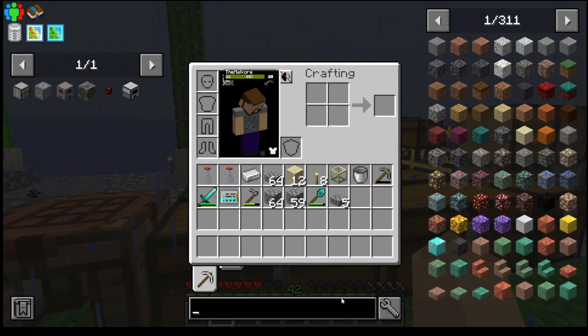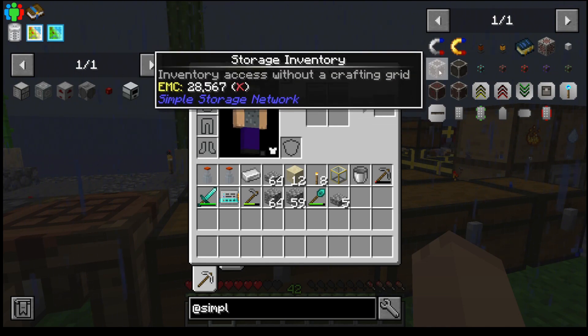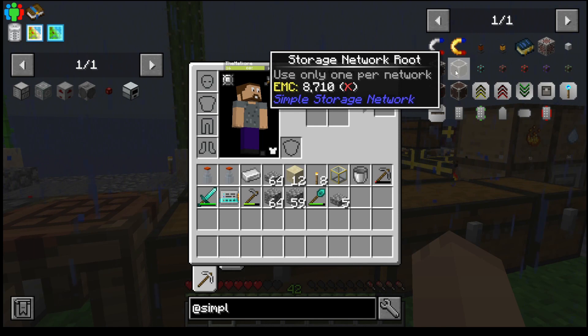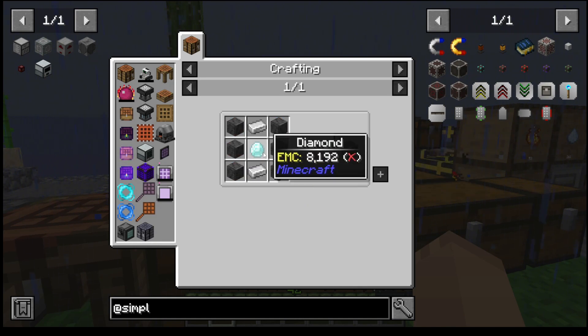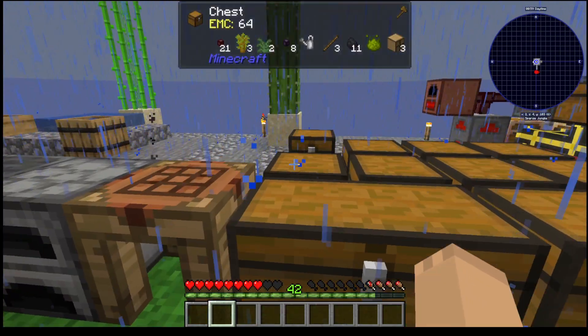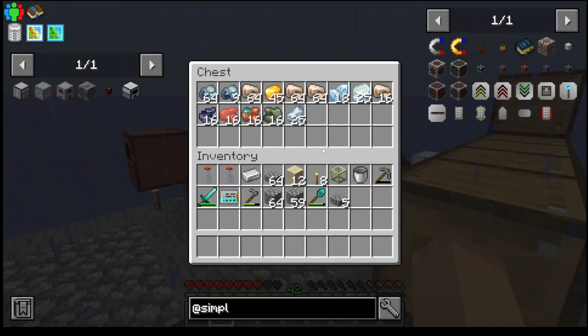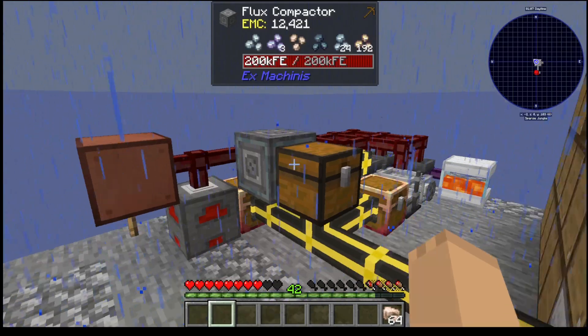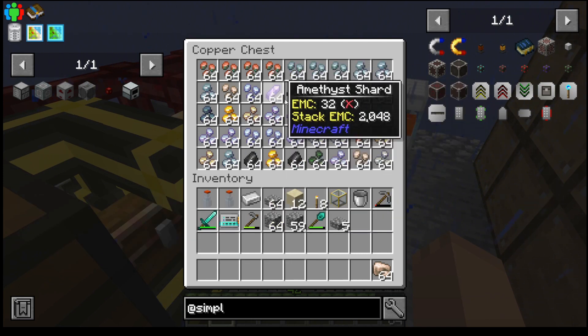While we're waiting for an enderman to show up, let's look at simple storage real quick. Simple storage — we need a storage network root. We need a storage, which is stone, diamond, and two iron ingots. This is actually working quite fast and decent at it, even though this is now backed up.